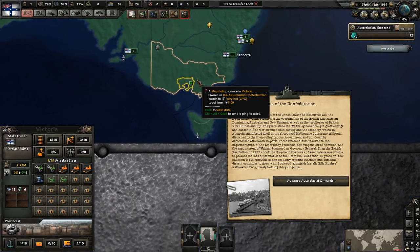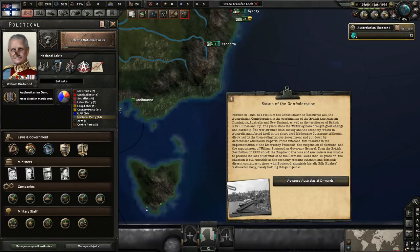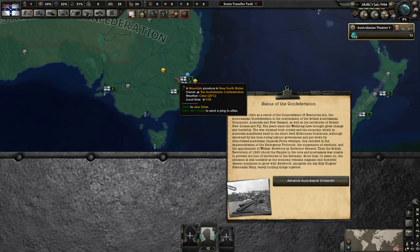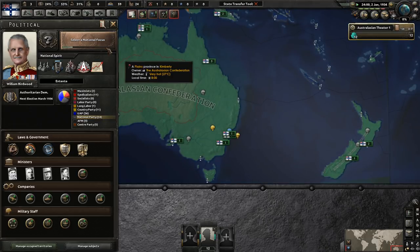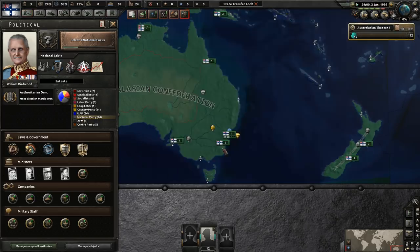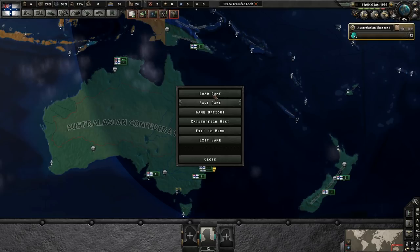The Melbourne Commune is completely crushed by military force, and martial law is installed. The Governor General becomes William Birdwood, an Australian general from World War 1. You're stuck in a kind of limbo — a democracy in name but not really. Elections are reinstated in 1946 due to a factional struggle.